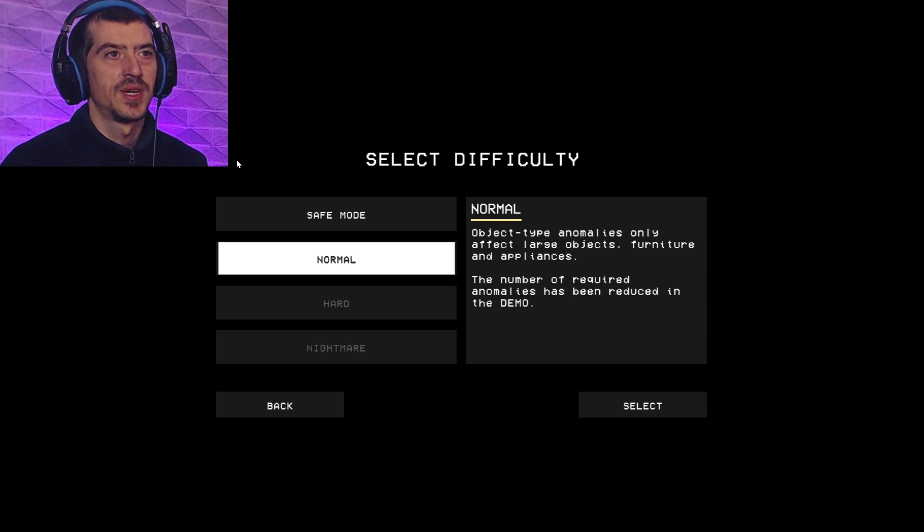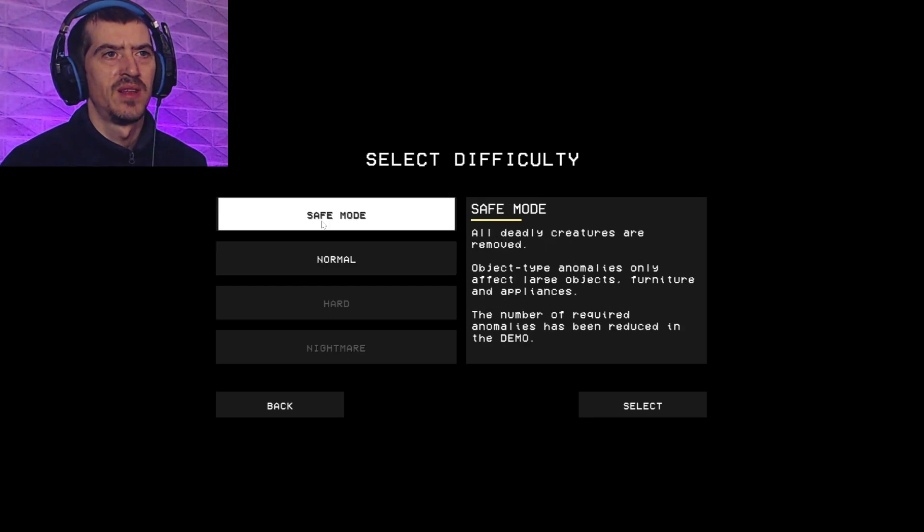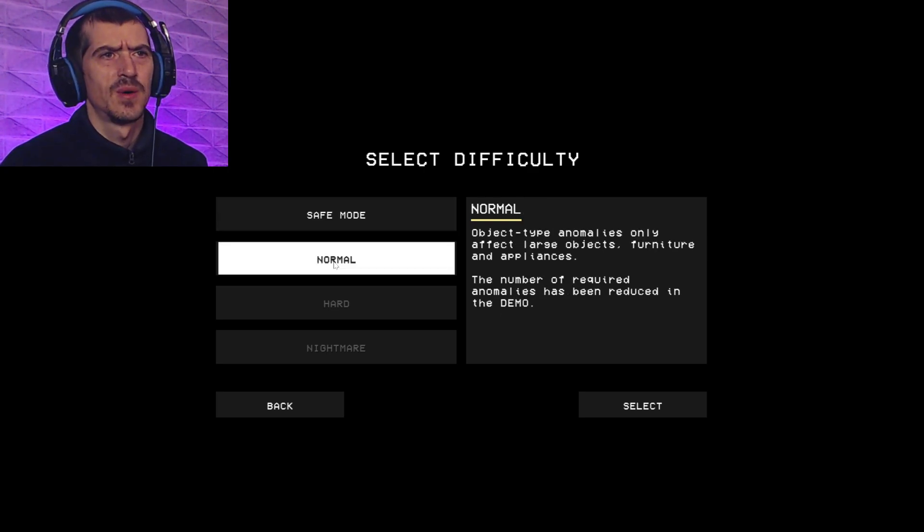We've got difficulty options here. Safe house — all deadly creatures are removed. Nah, let's go with normal. Object type anomalies only affect large objects, furniture and appliances. The number of required anomalies has been reduced in the demo. Let's go for that one.